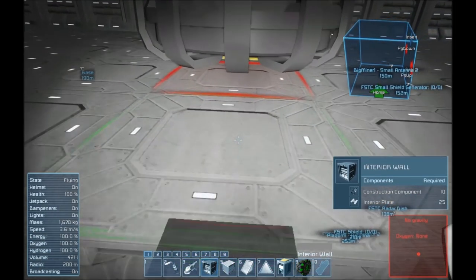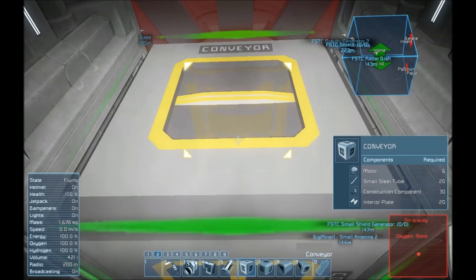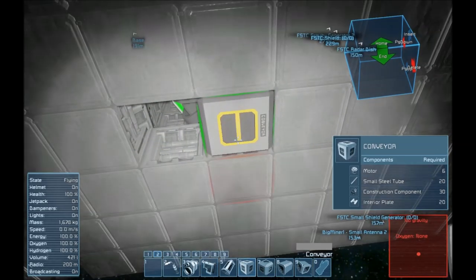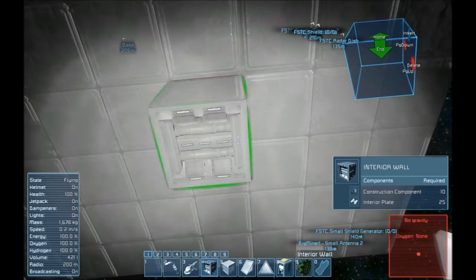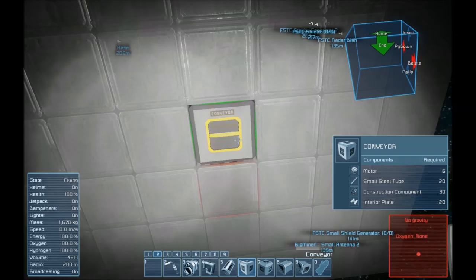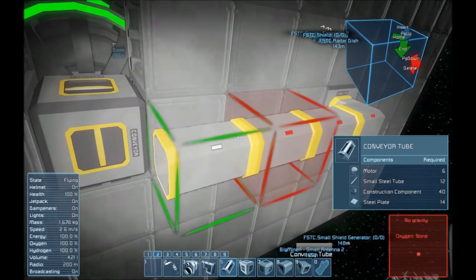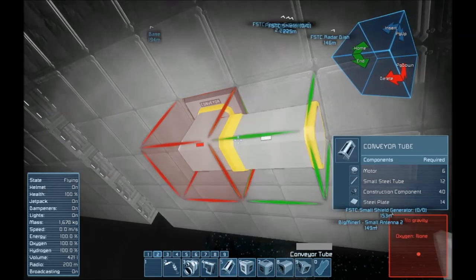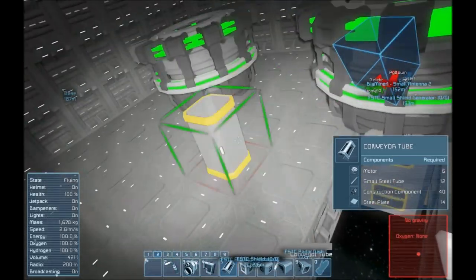We'll probably want to keep this room pressurized, so we'll want to put a conveyor here — otherwise we'll lose conveyor pressure. So one conveyor here, put my flooring back down, and about here should be where the connector is. We'll get our connectors in place: one there, one, two, three over, then another conveyor here, and then this one — one, two, three. Cool, good to go. Let's get the floorboards back in.